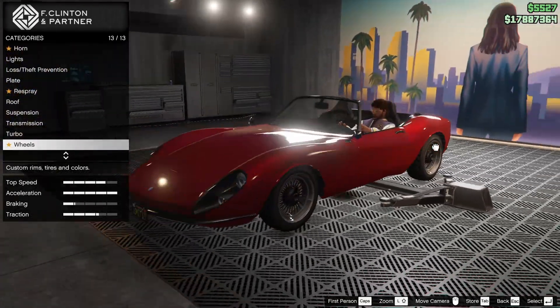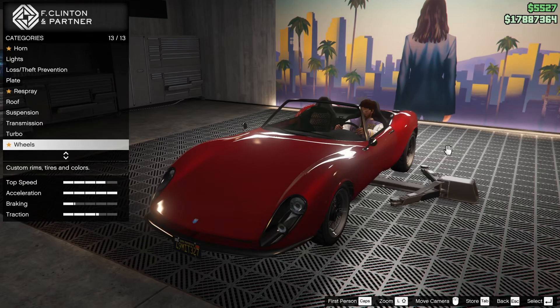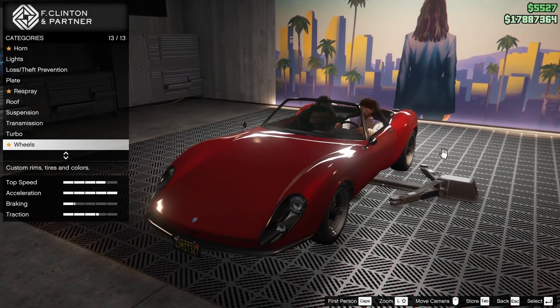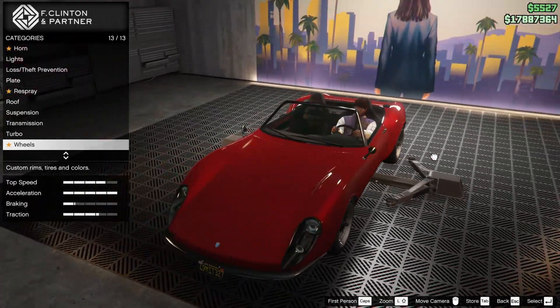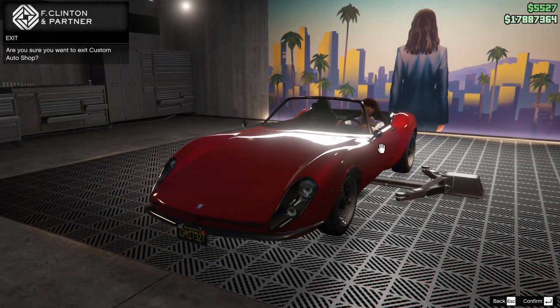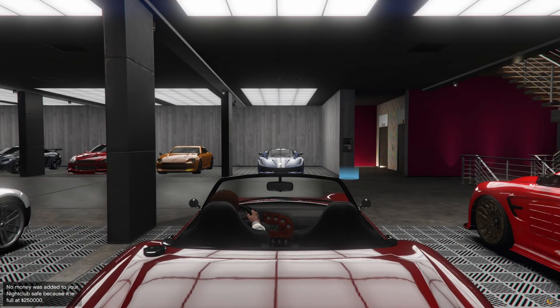There's no windows to tint on this car — this is exactly what you get, which is a little unfortunate. There's no real customization beyond what we've done. Some livery options, if Rockstar was to ever add them, would definitely be great on this car. So anyway, that's all we got for customization.